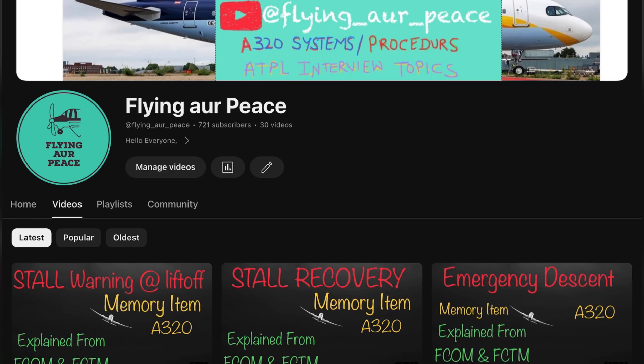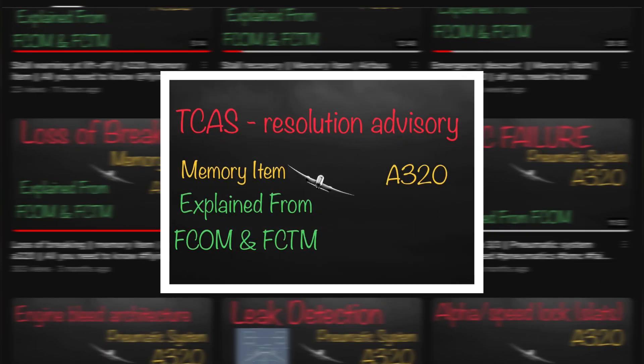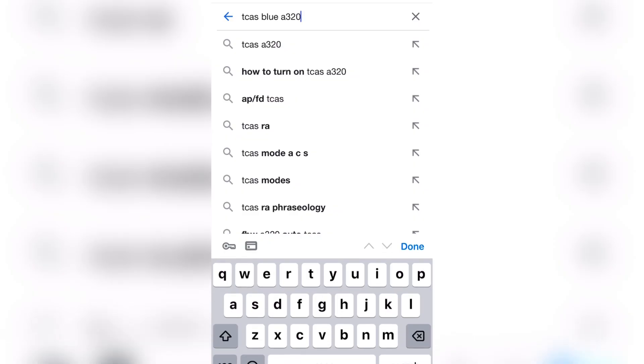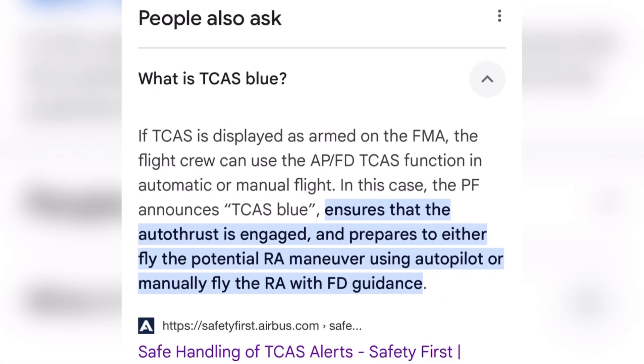To know more about TCAS warning, watch the next video, as I am making separate videos for each memory item. You must be thinking that we have TCAS blue so we don't need to do anything — and why is this memory item here, airbus should remove it. I am here to clear this concept. Not all A320s have TCAS blue; only a few airlines opt for it.